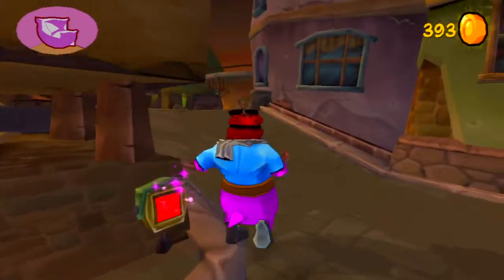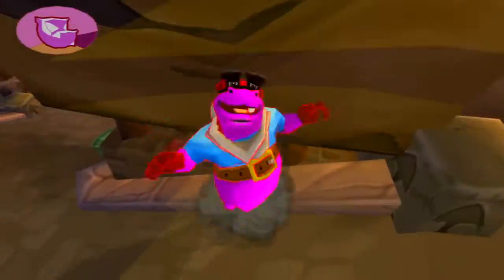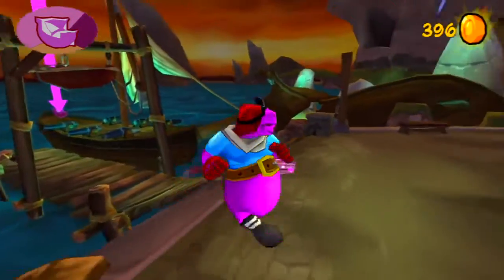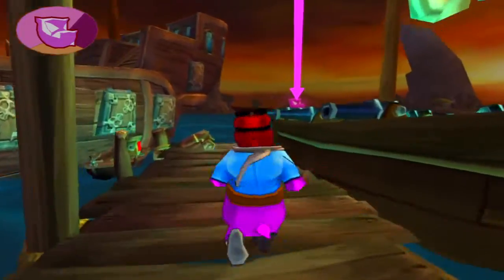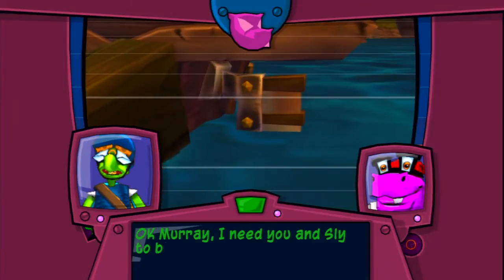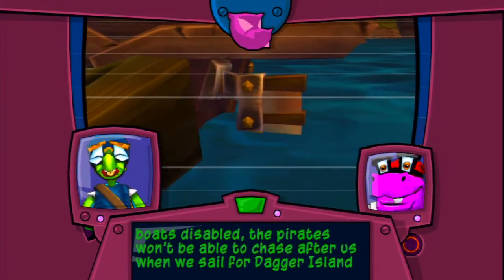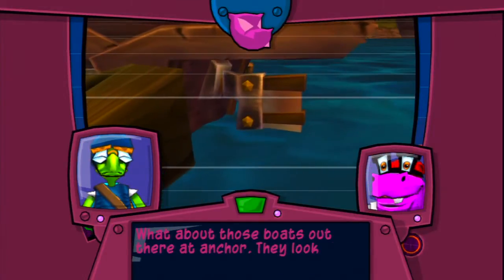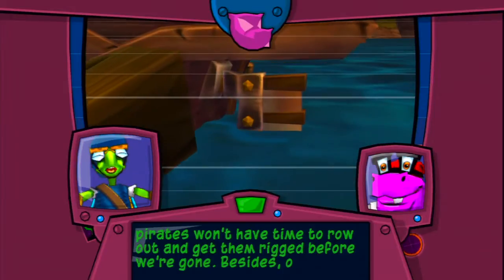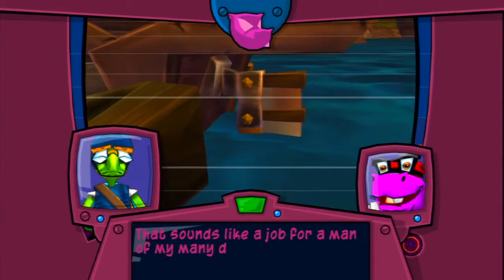We're about to head out. This is a Murray and Sly combination mission where I get attacked by a giant dog. That's the lard cannon dude — he hasn't shot me yet, which is always a good thing. Once we take him out, we can begin our mission. We're going to be setting sail in a tiny boat, rowing it so that Sly can shoot down rudders. Murray, I need you and Sly to blast the rudders off all the galleons at port — with their boats disabled, the pirates won't be able to chase after us when we sail for Dagger Island.